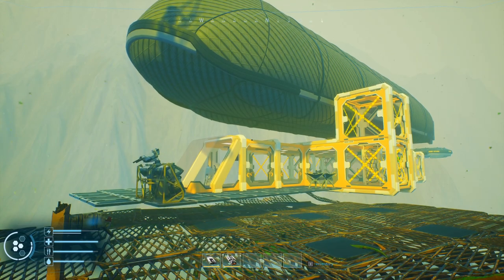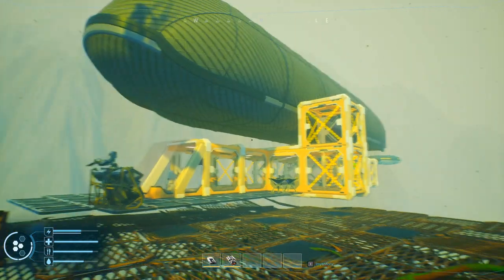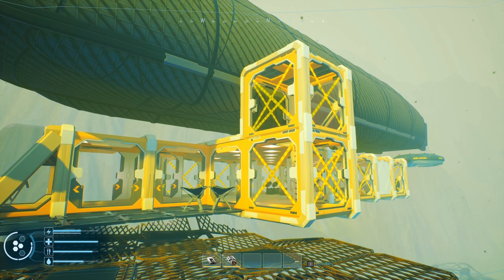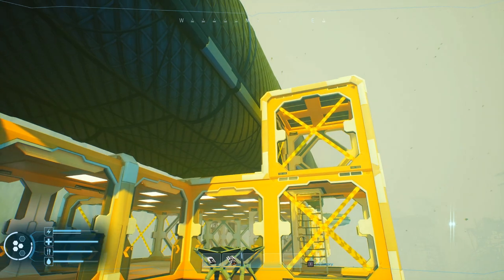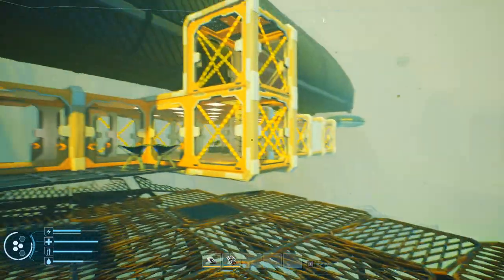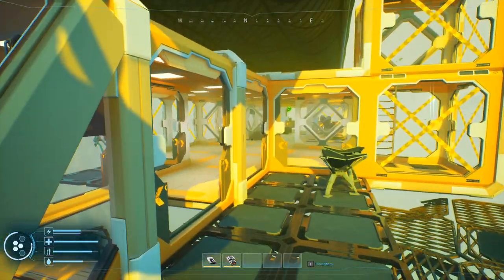Hey folks, this is Noble Rambler and welcome back to Forever Skies. Just sitting here staring at the airship. Last time we had roughed in some of what we want the ship to look like in the end - and well, this isn't it. I like the concept of getting up alongside the balloon, just not quite right here. So we'll keep playing with this, see what we can come up with. Mban wrote in with some suggestions and we'll see if we can implement some of those.